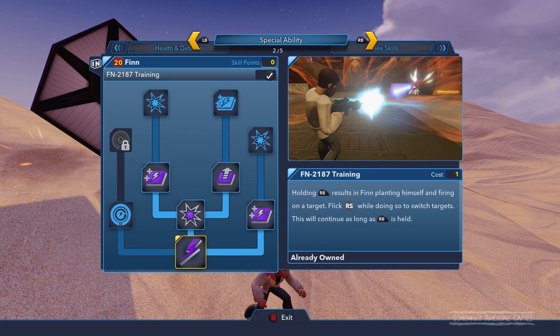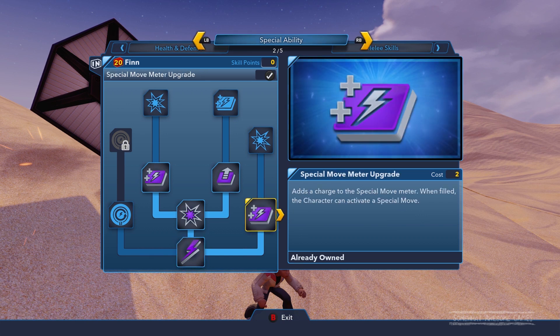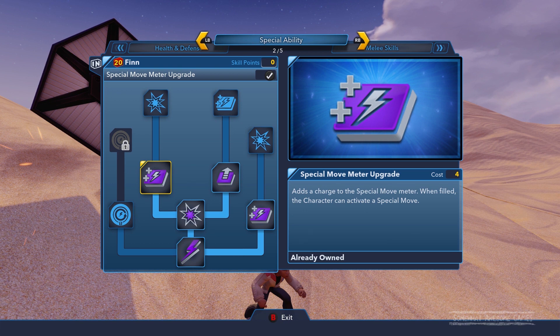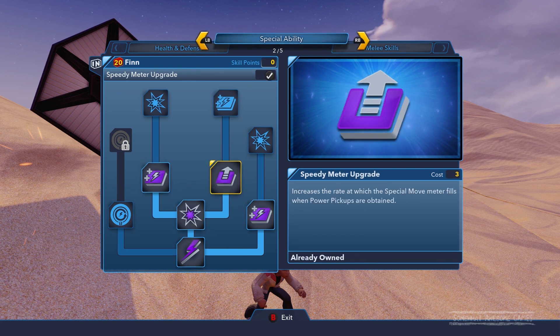Now we're in the special section. We've got FN-2187 Training: holding RB results in Finn planting himself and firing on a target. Flick the right stick while doing so to switch targets. This will continue as long as RB is held, so you will burn through your power meter. We've added some extra special move slots — I think we have like seven, so you could have nine if you had one more. Quite a lot. And then we've got damage increase and meter upgrade.